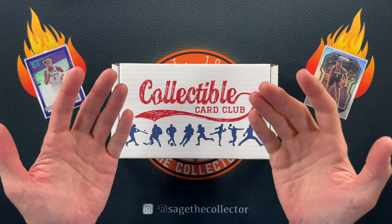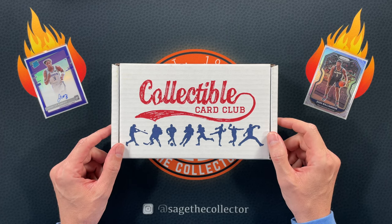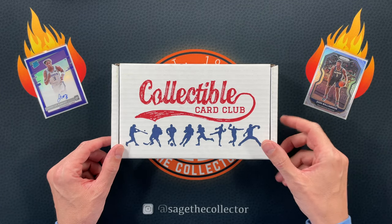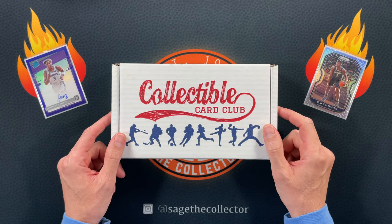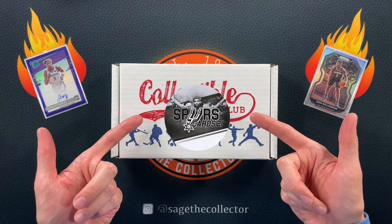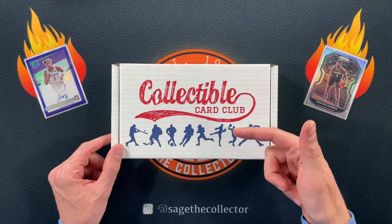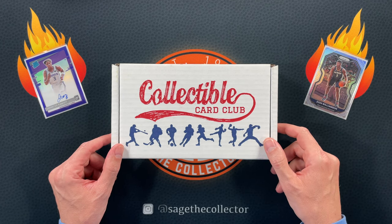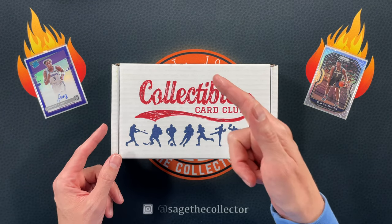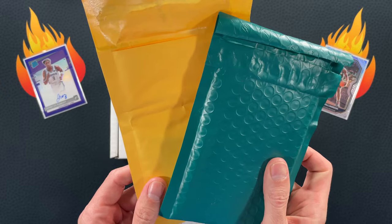What's up everybody, Sage the Collector back with this month's Modern Sapphire Collectible Card Club basketball subscription box. It's the middle of the month, that's when we open this, but there's a special wrinkle tonight — we're going into battle against the one and only SpursCards21. He got one of these boxes too, so go watch Eddie's video and let us know in the comments who had the better box.